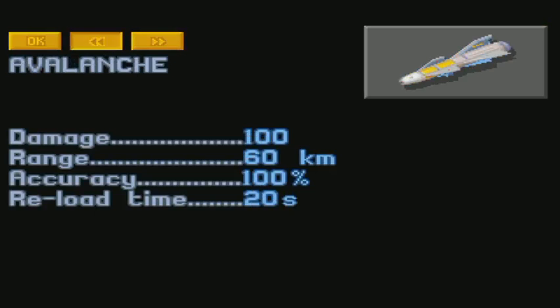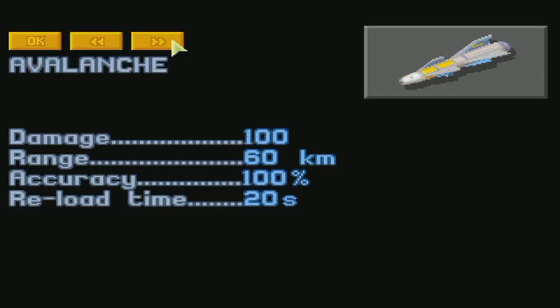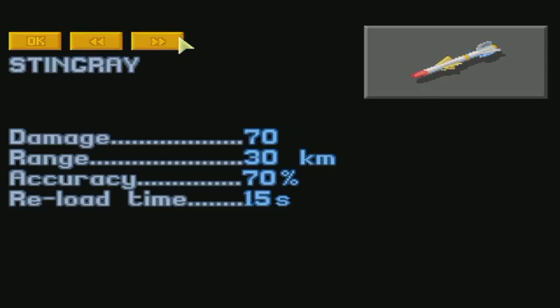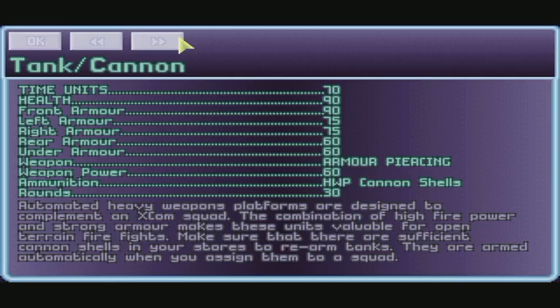There's another missile. This is a short-distance one, 70 damage. This is a long-distance one, 100 damage. It's got a longer load time though. I might should switch over to Avalanche. The cannon — this is just a gun on the ship.